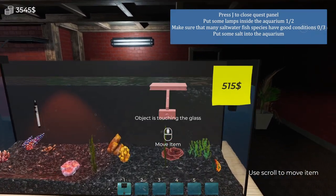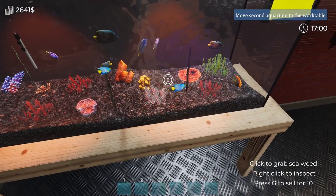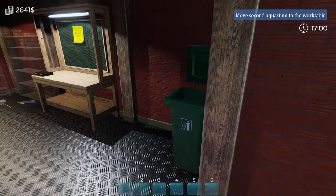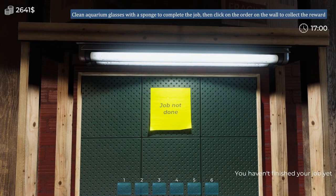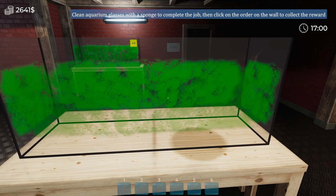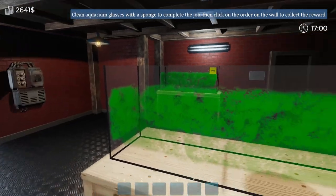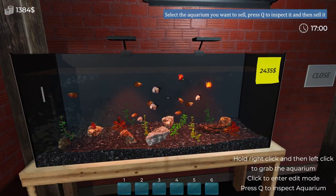Anyways, we'll come back whenever I get the fish in here. Alright, that's our finished first tank — got three different types of species in here. It's telling us to go ahead and do this now: 'Take a job cleaning the aquarium glass with a sponge.' I'm guessing this is just to get me a little bit more money after we spent some. I'll get this cleaned up real quick and then we'll come right back.